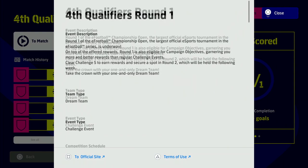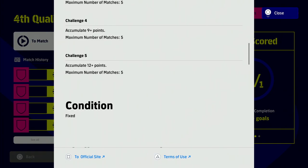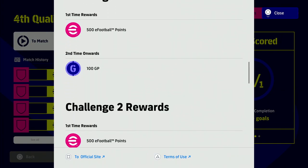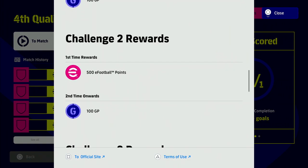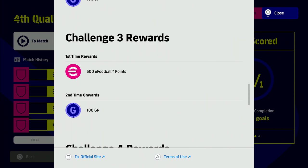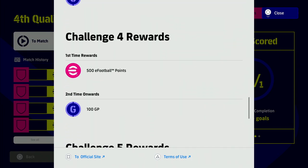For completing challenge one you get 500 eFootball points. Challenge two, three, and four each reward another 500 eFootball points, with the pattern repeating all the way through challenges one to five, giving you a maximum total of 2,500 eFootball points.